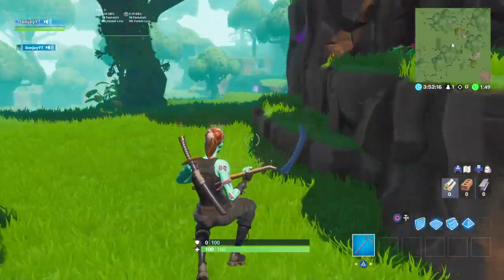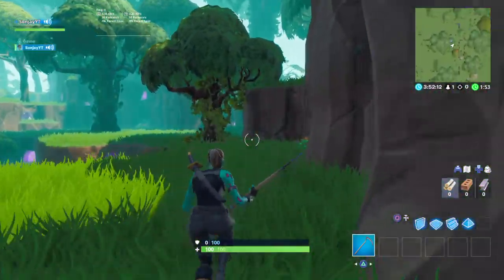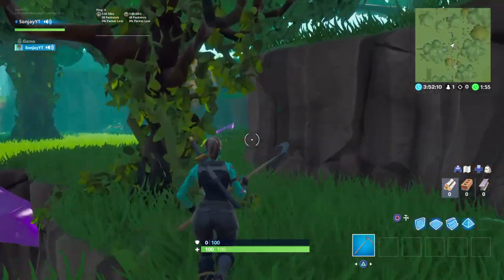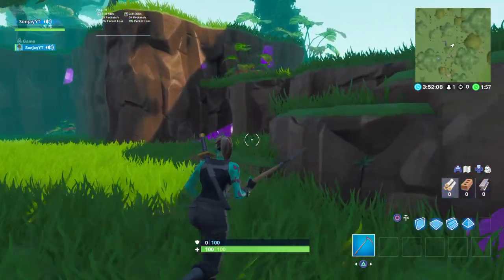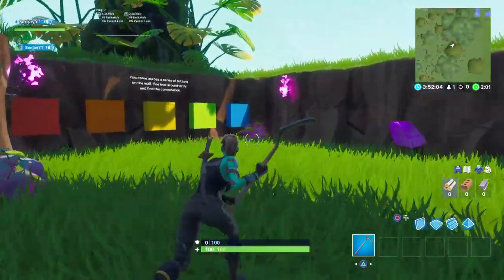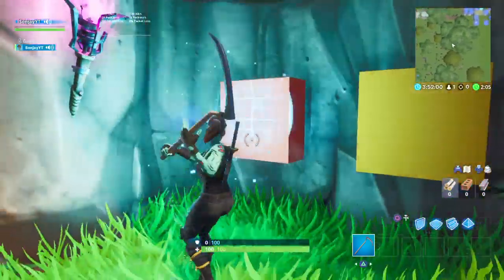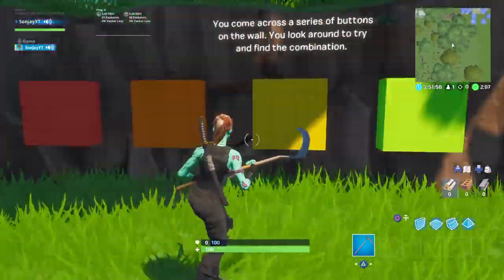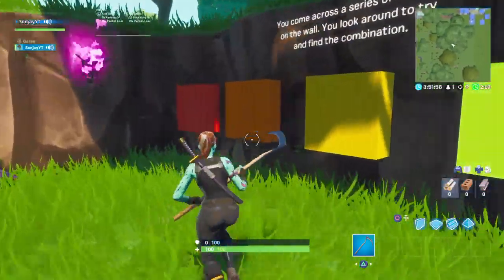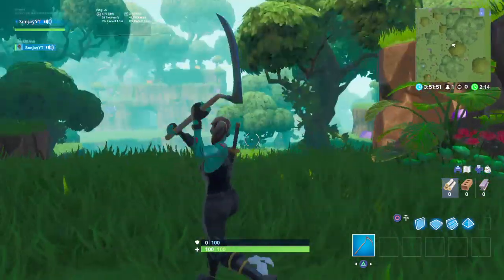Next we're going to do the first set of muted blocks, which is just up here. This order is quite easy — it goes green, red, blue, orange, yellow. So it goes green, red, blue, orange, yellow. Blue, orange, yellow. There we go. You should see puzzle complete — there we go guys, and a nice little noise there.